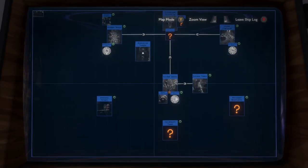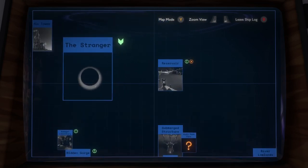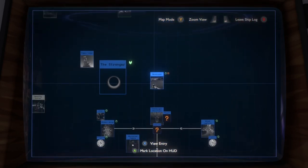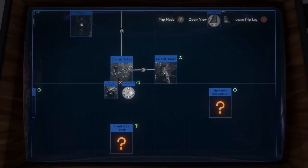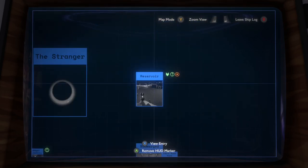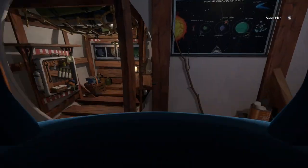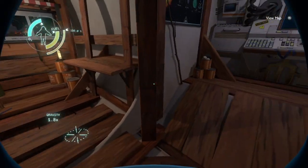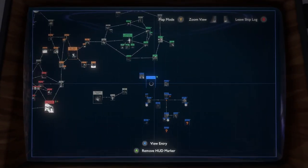Nothing new has showed up, but a couple of the stars have gone away. That's nice. Still something new in the reservoir. And we just found something — was that in the reservoir? Yeah, found a room with a burn control interface — a projection that seems to indicate a broken connection between the stranger and another craft.